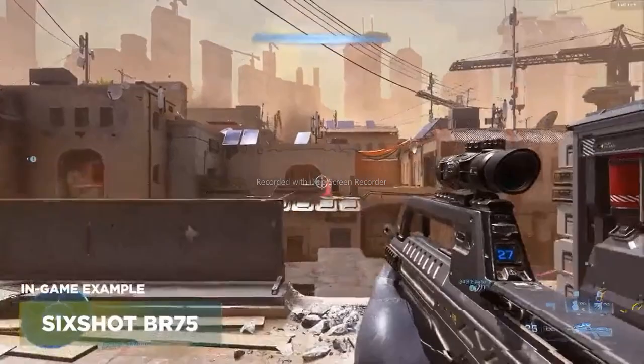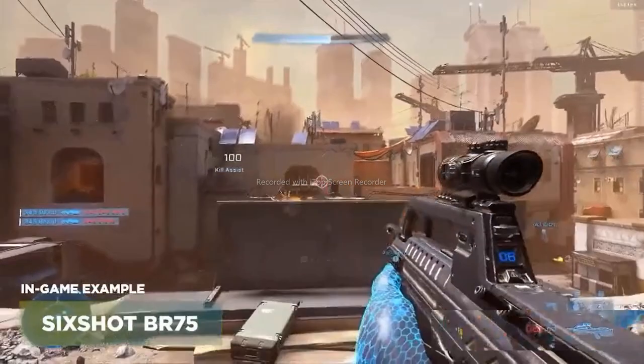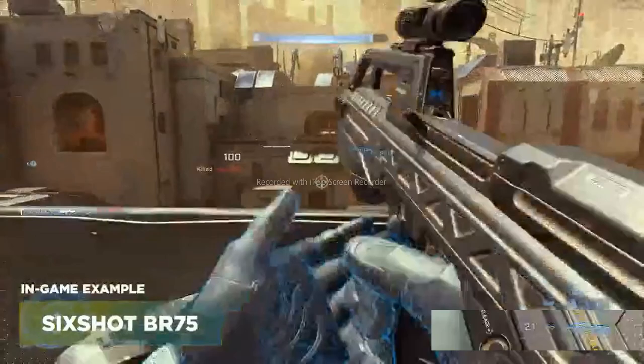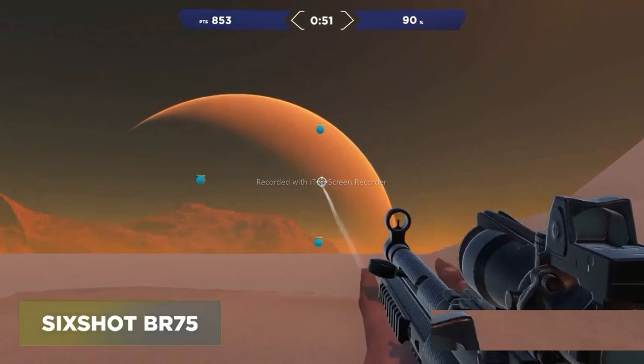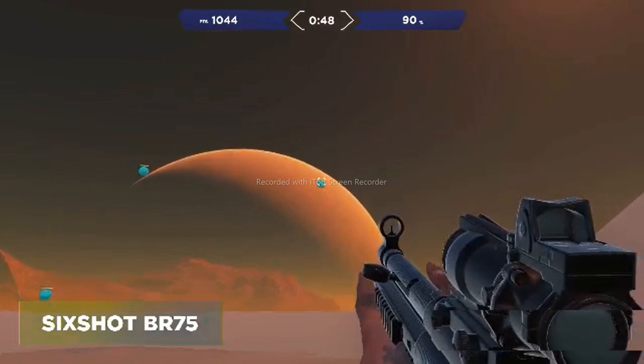The second task in the playlist is 6-Shot BR-75, similar to the previous Gridshot task, except the targets are going to be much smaller. These are going to be for those fights in long range when the targets are small, and for those times when you're going for headshots. Same thing — it takes 3 bullets to kill a target, so if you miss one bullet or only hit it with two, it's going to instantly regenerate.